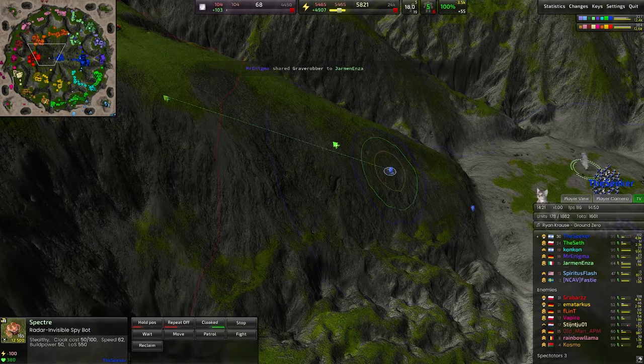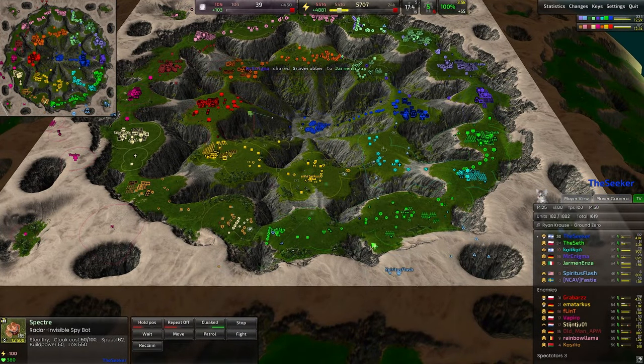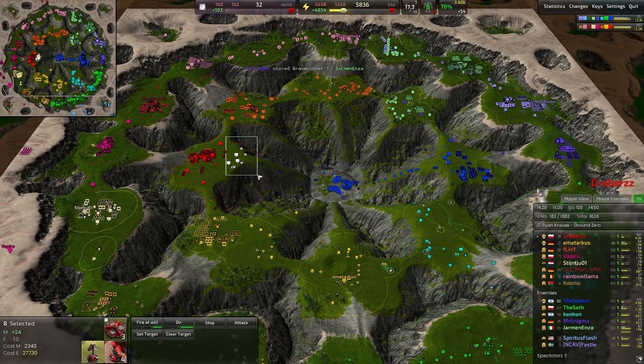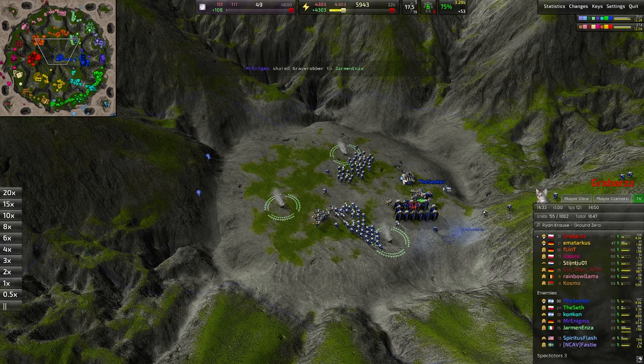A spybot is headed up the way here, moving slowly but surely up the hill towards the red base, trying to scout out what defenses are and aren't available. I'm sure once that spybot gets a look at those four meager LLTs, that T2 army will pounce — and that's going to be a huge, huge push right there.